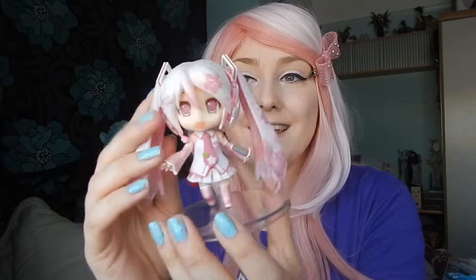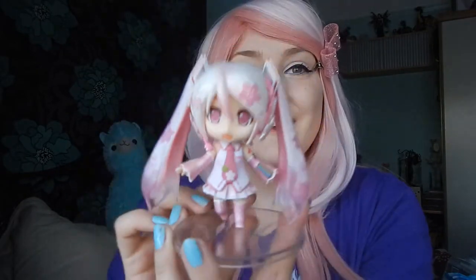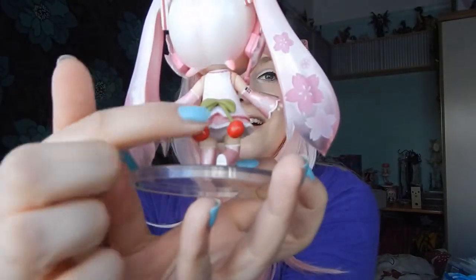Next up is my Sakura Miku figure. She's from a box - a little set of different versions of the Sakura Miku. She literally came with just this one pose and didn't come with any other pieces - she's not interchangeable, she's solid. It's in a Nendoroid style. I don't know if it's a bootleg or not but I don't really care. I just really loved the figure - I thought she was really cute - and she wasn't too expensive, about £20. She's got a see-through sort of hair, I love the Sakura flowers down the side, an adorable little face, a cute little pose, and little cherries on the back of her outfit too.